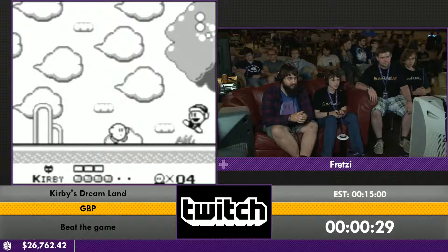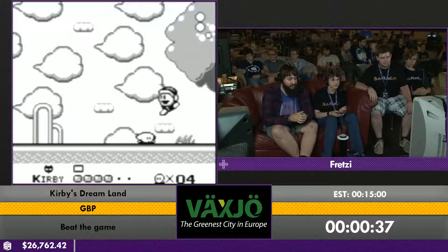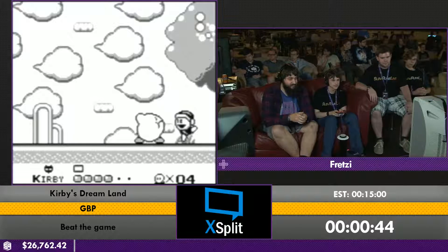We'll be getting through the first world, which is Green Greens. The first mini-boss is Poppy Bros. Senior. He'll be throwing some bombs at us. Please no dance. So there's a chance that either he dances or not. If he does, that wastes like 7 seconds, which is pretty unfortunate.